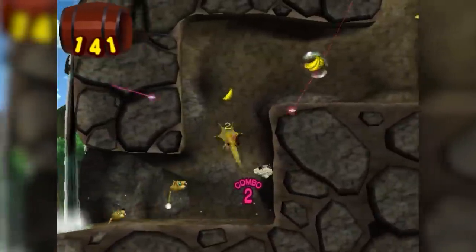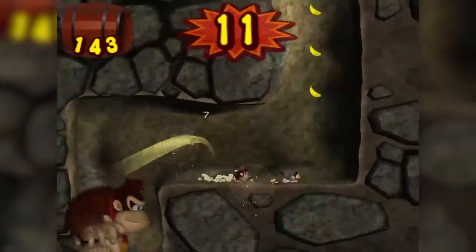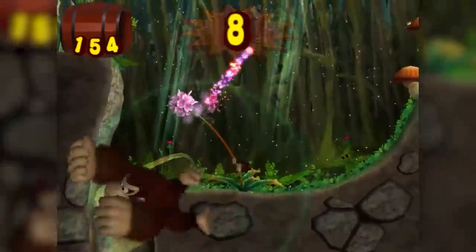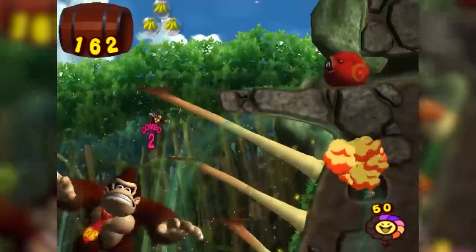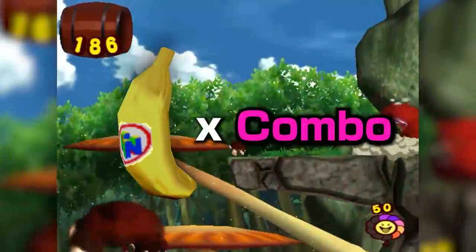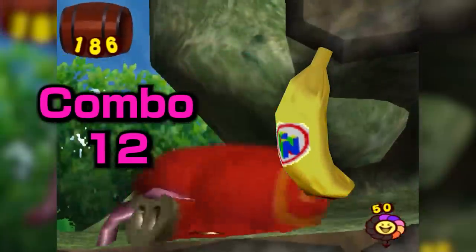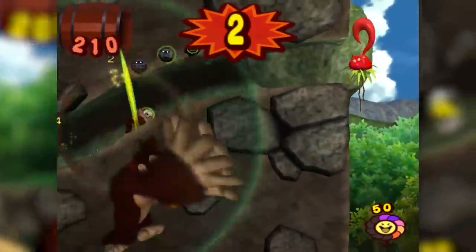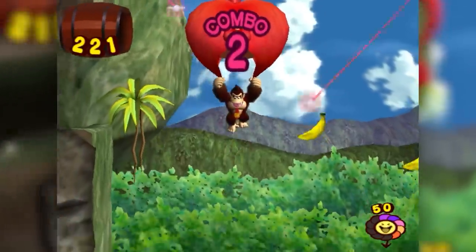Not only is beating a level required, but the fashion in which you do so is equally important. Each unique action Donkey Kong does — a backflip, jumping off a wall, ground pounding — adds to his combo meter, which stays as long as he never hits the ground. Each banana collected is multiplied by that combo meter, so at a combo of 12, killing an enemy that drops 5 bananas gives 60 bananas to your total.